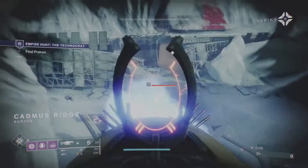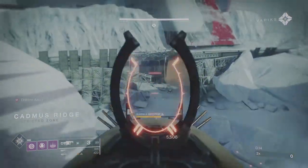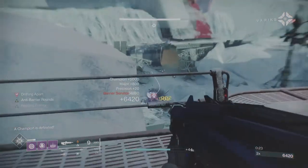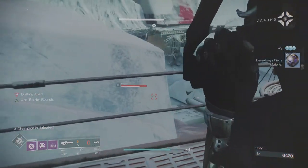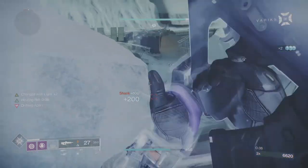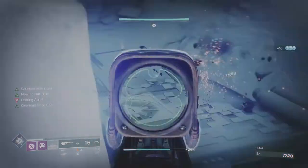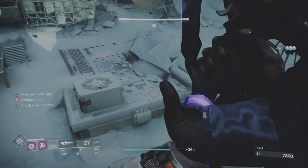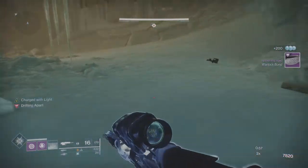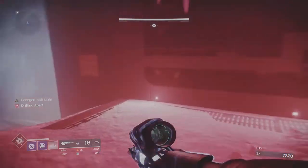When you get in here you're going to be greeted by a barrier champion. Stay up here and do all your work from this elevated position, because you can use this platform as cover from the shanks, vandals, and a dreg or two down there. Every time you're dealing with a barrier champion, always try and put a couple of Anarchy shots onto them. Once you've broken the shield with the pulse rifle, make sure you reload — there's nothing worse than getting a barrier champion down to half health and not having reloaded your pulse rifle. Make sure you put your rift up — I've got around 80 recovery so I get it back pretty quickly.